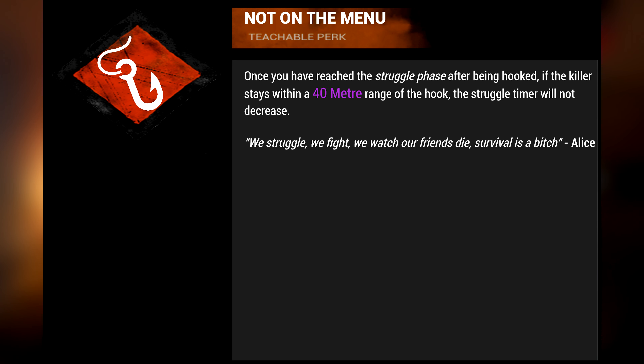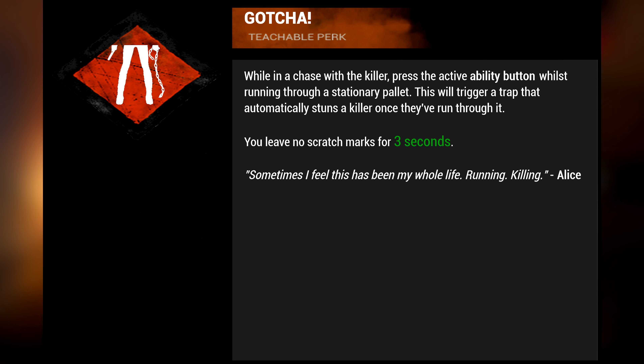Second perk: Not on the Menu. Once you reach the struggle phase after being hooked, if the killer stays within a 40 meter range of the hook, the struggle timer will not decrease. Third perk: Gotcha. While in a chase with the killer, press the active ability button whilst running through a stationary pallet. This will trigger a trap that automatically stuns the killer once they run through it, and you leave no scratch marks for 3 seconds.